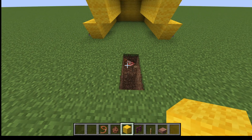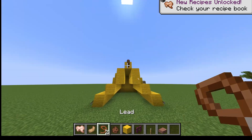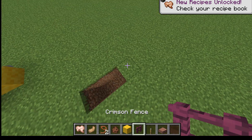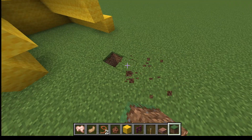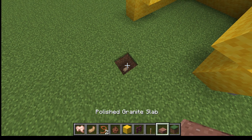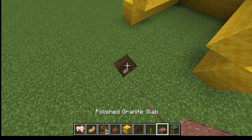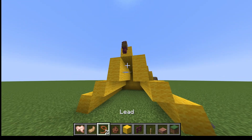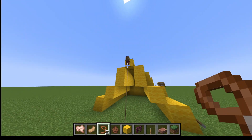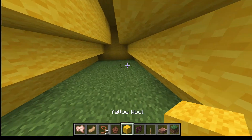Then lead the bunny to the fence — it has to be kind of close. Sorry bunny! It has to be right in front of it. Then place the slab and attach it onto there. And that's your tent.